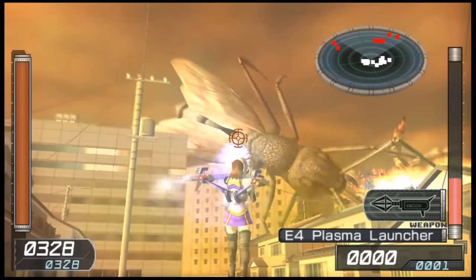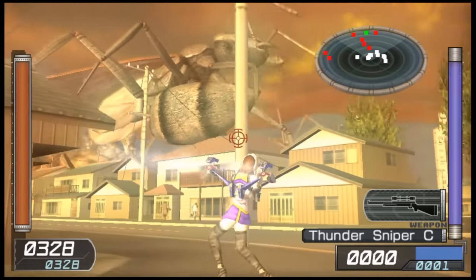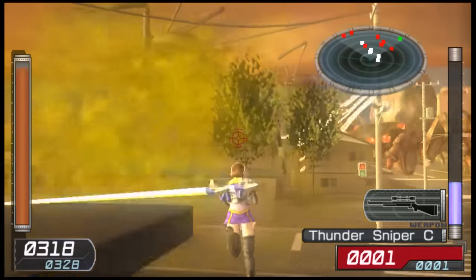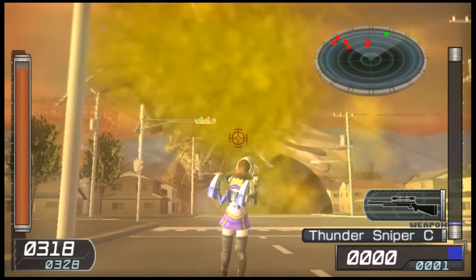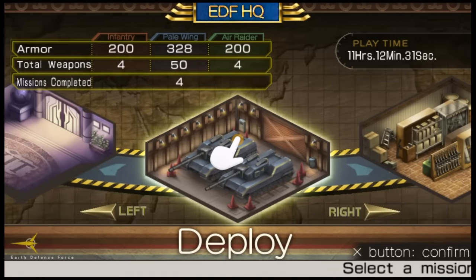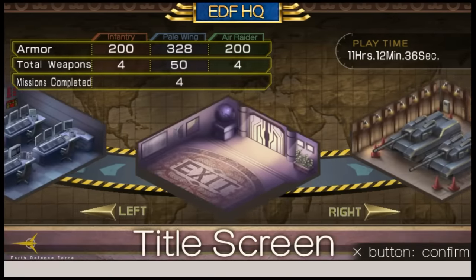The last two things I want to talk about are difficulty and length. EDF 2 is a lot harder than EDF 2017. By the time you get to some of the final boss fights, you will likely be throwing your Vita across the room, even on easy or normal difficulty. Some of the later boss fights have a pretty big difficulty spike. As for length, across the 78 missions on easy or normal, you'd be spending at least 12 to 15 hours to reach the final boss — a good few hours more than EDF 2017.